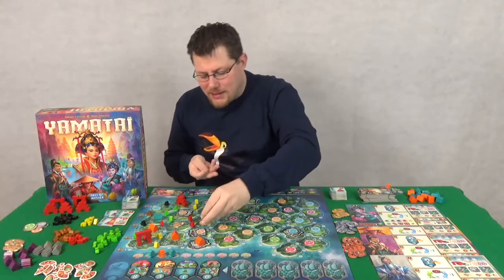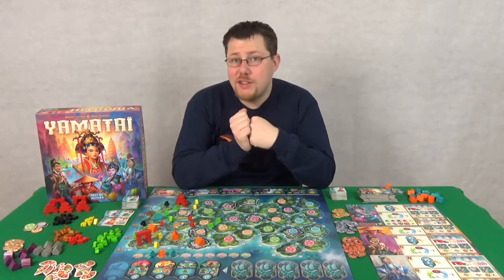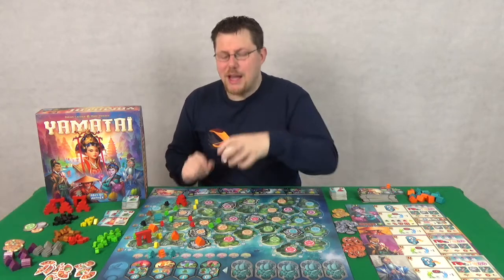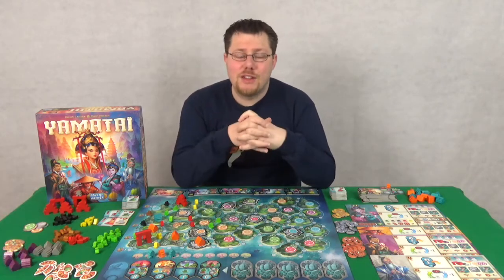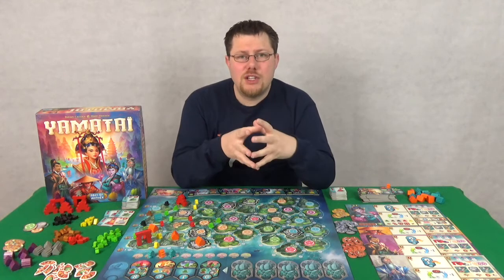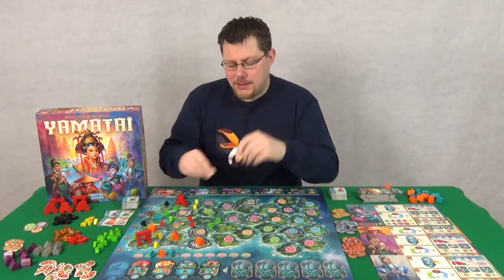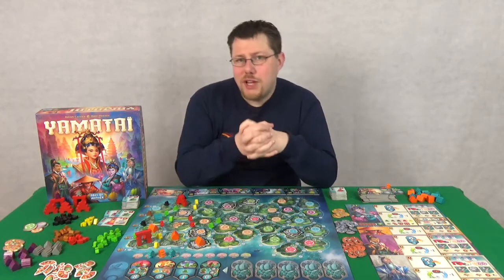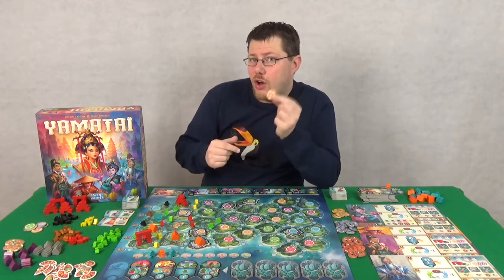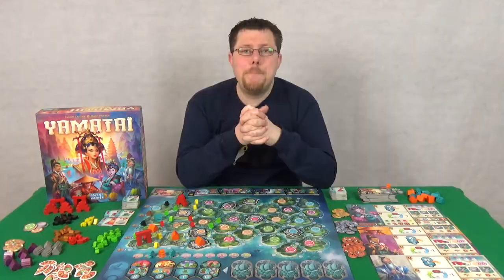Where you place them then dictates what you do next. As you place these out, you then have two choices. Firstly, you can take culture tokens from the islands next to the fleets that you just put out. You can take one culture token for each fleet. Alternatively, if there is no culture token on that island that you have just placed ships around, you may build.